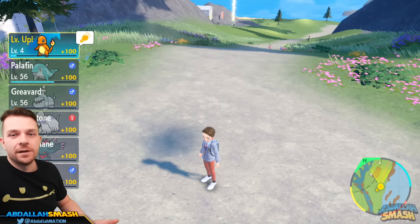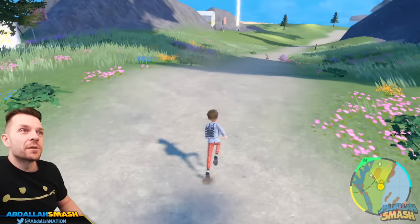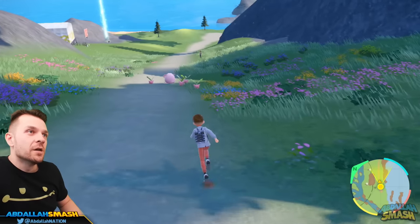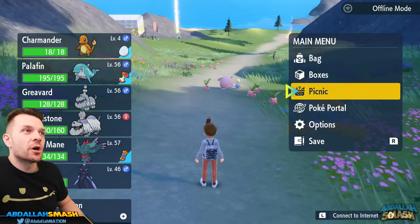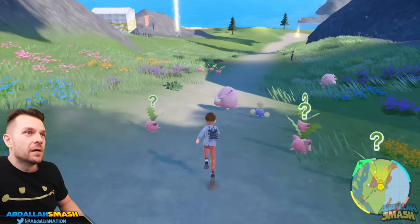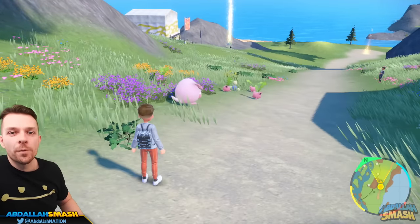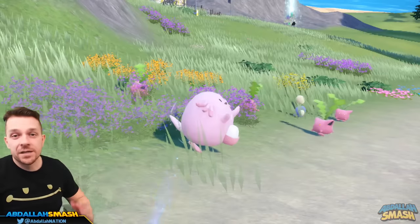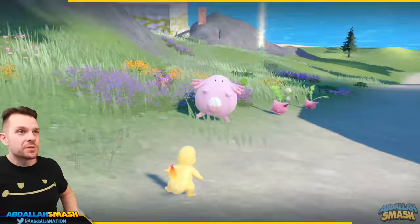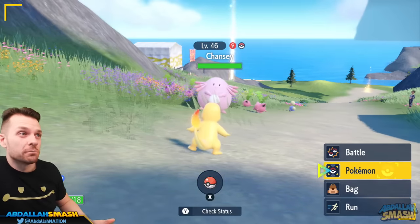Charmander with the Lucky Egg has already leveled up three times. There's a Chansey right in sight. Make sure Charmander is first in line because it's going to get all of that experience. Lock onto a Chansey, and as soon as it's running away, throw the Pokéball with ZR to get the surprise attack. The reason you want the surprise attack is because it gives you an extra turn of battling.